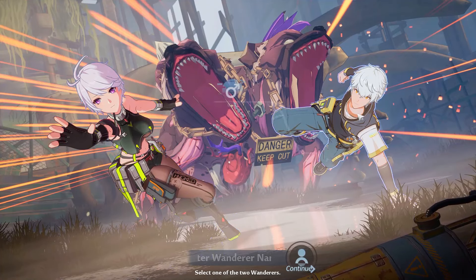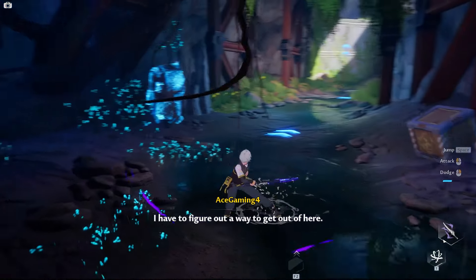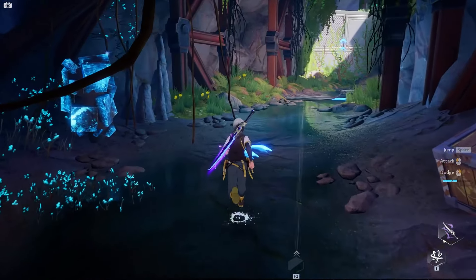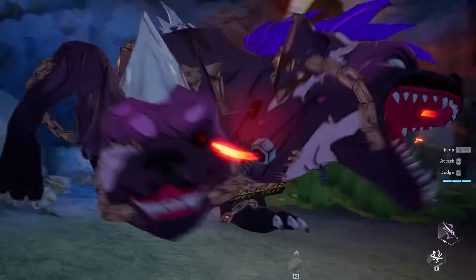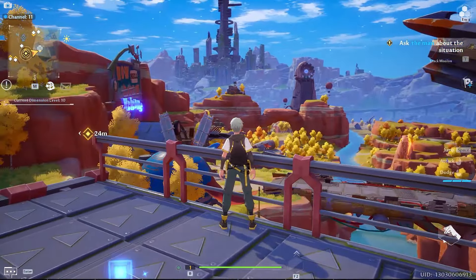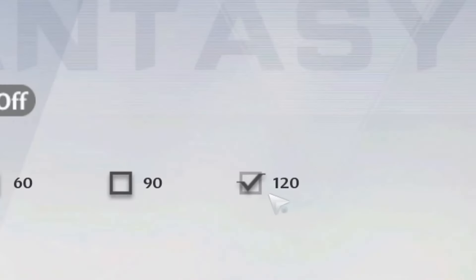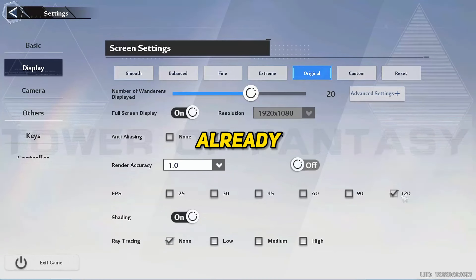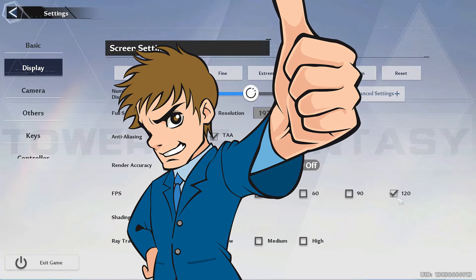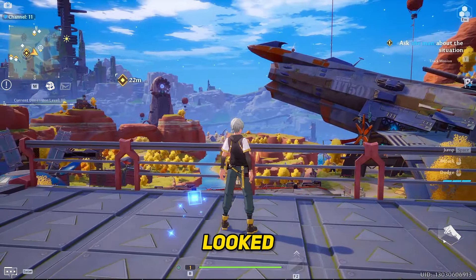So grab some snacks, strap in and enjoy the journey. Okay, I need to choose a character — let's go with this guy. The controls are actually pretty similar to Genshin, which makes adjusting a little easier. This is the beginner area and it looks pretty cool — similar to Genshin in style but also very futuristic at the same time. This game also has 120 FPS, which is already one thing massively better than Genshin. Thumbs up for that.